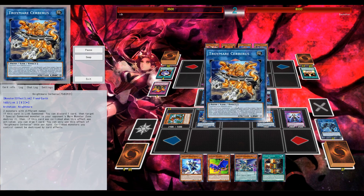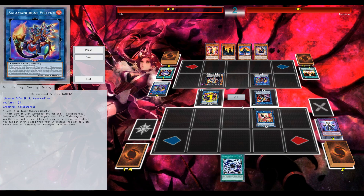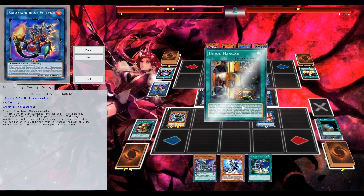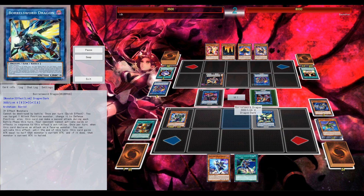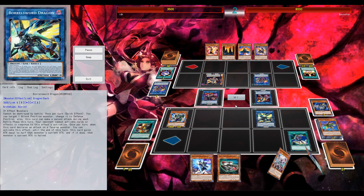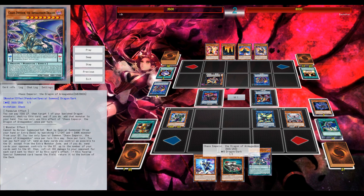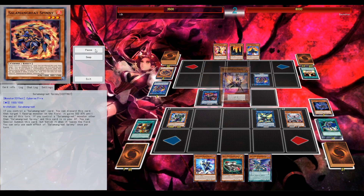Cerberus? Yup. He uses his Bailinx effect. I'm going to reset my hand. Terraforming, Union Hanger. Special A out of the hand, equip B. Hell yeah. Link all that shit away for Borrow's Sword. Melody. And if you link this away it goes back into the deck, then you can Melody and just search it again — I did not know that until this duel happened.